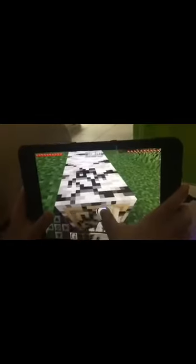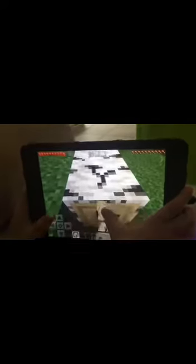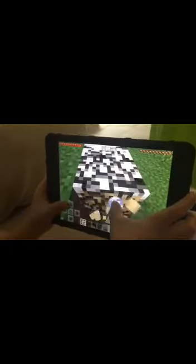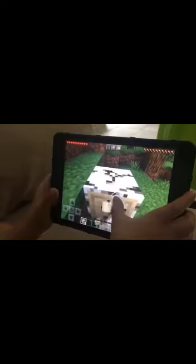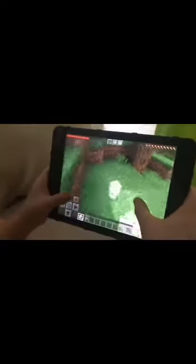Let's dive in — I'm already starting in the world. I have not seen fallen trees like this in a long time. My house is going to be made with birch, just to make it look a little cool. Let's make a crafting table first.